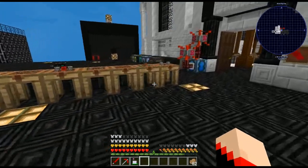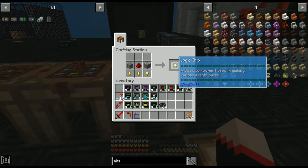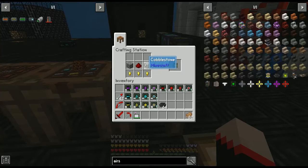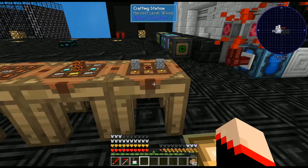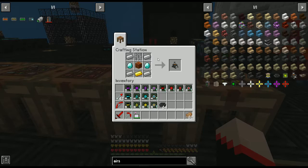It takes a lot of components, so to start off we're going to need lots of logic chips. To make those, take two cobblestone, a piece of redstone in the middle, and three gold nuggets on the bottom. Next we're going to need an airship core.